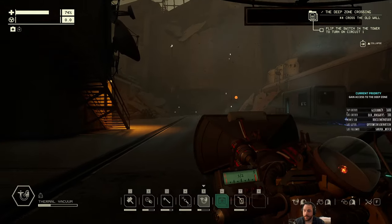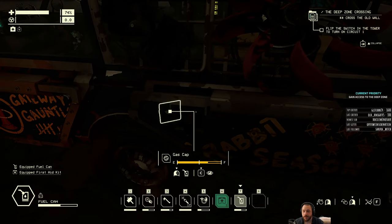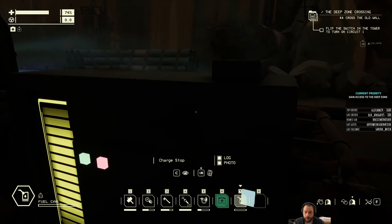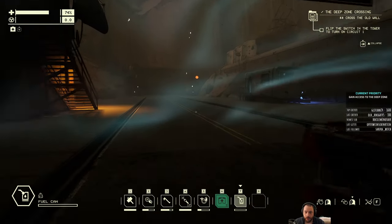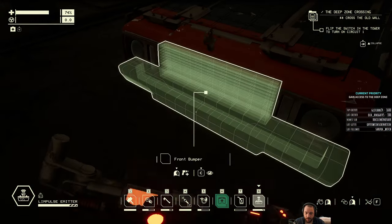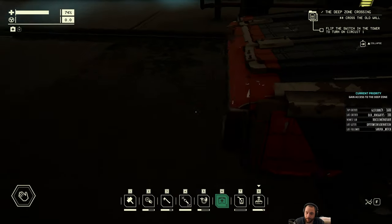Flip the switch on the tower to turn on circuit one. Before I do that, I want to refuel all the way, because this is a bit like the old racing games with checkpoints — you shouldn't dally. I also want to install the limb shield instead of the limb pulse emitter. I think the game tells me to do that at some point, but I'll just do it now knowing it's going to be required.